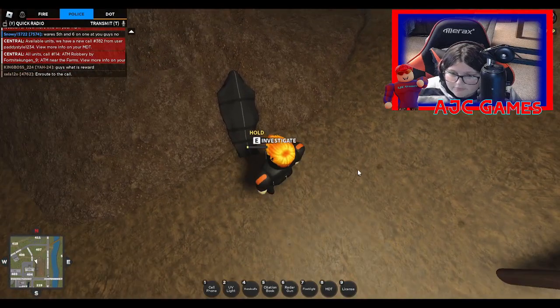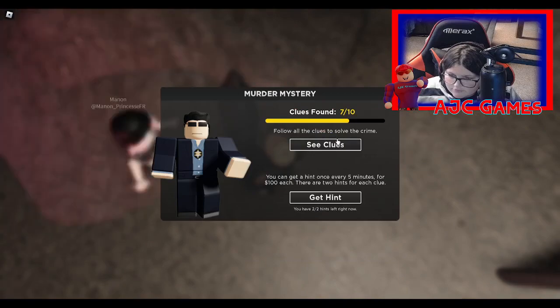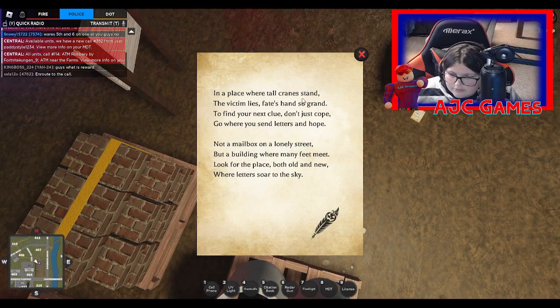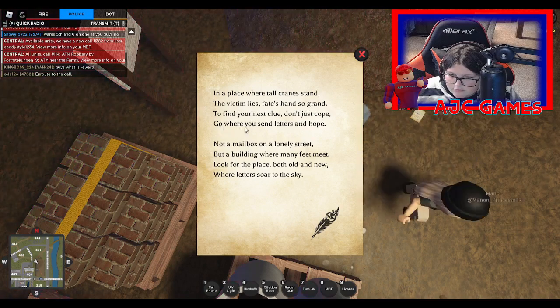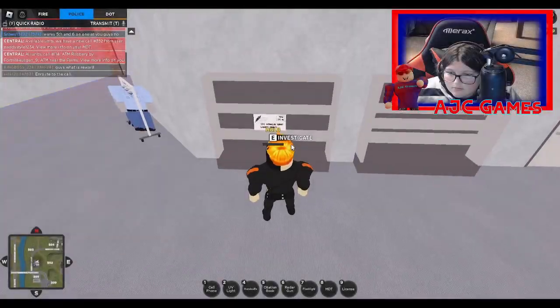Here is clue number seven. Clue six took me a little while to figure out — it's at the construction site. Clue seven gives us a riddle: 'In a place where tall canes and victims face it, go where you send letters and hope — not a mailbox on a lonely street, but a building where many feet meet. Look up for a place both old and new, where letters soar to the sky.'